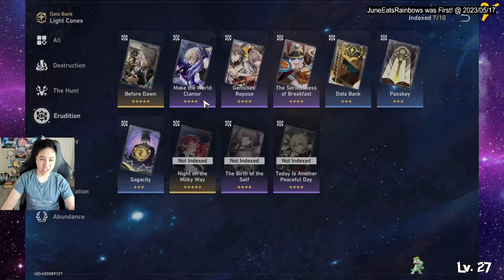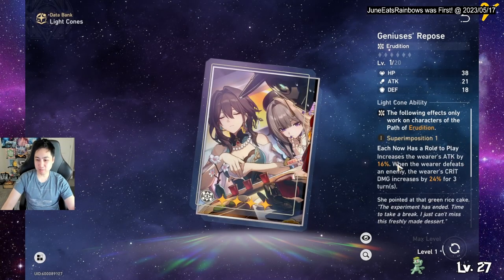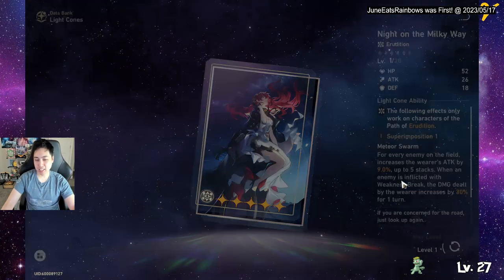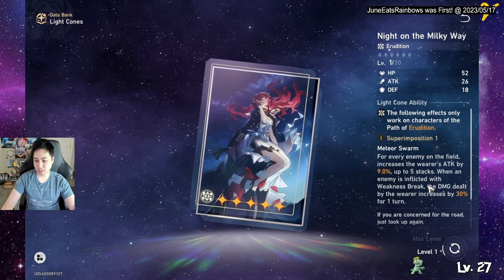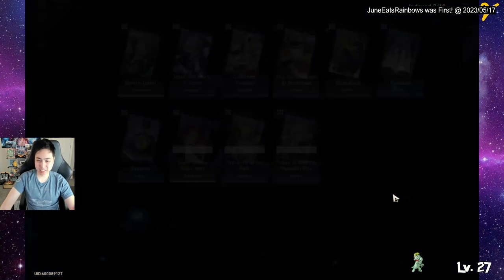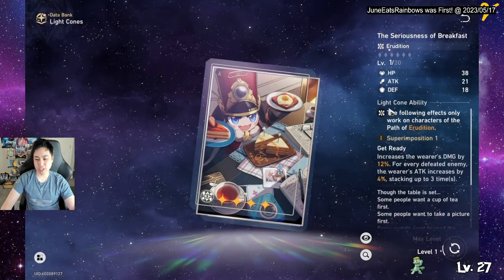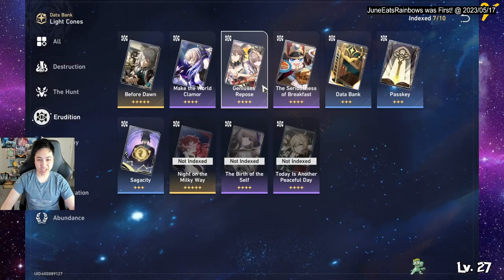This other three-star increases attack by 16%, but it's attack not damage, so it's not that great. There's also Himiko's light cone — just attack. I believe the four-star options are better than Himiko's. There's one that triggers when inflicted with weakness break — not the top choice. Overall I'd go: the energy-scaling four-star first, then the damage-scaling one, then the free three-star option, then the break effect one.